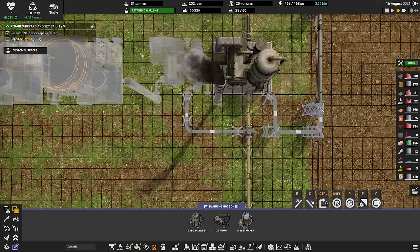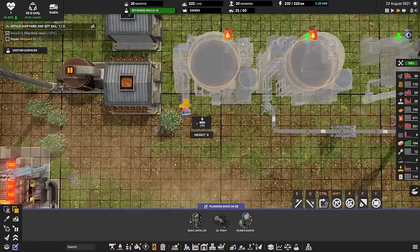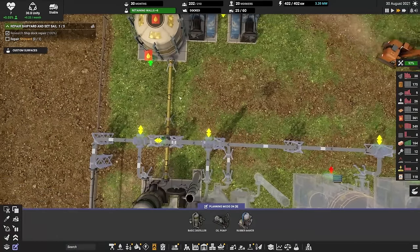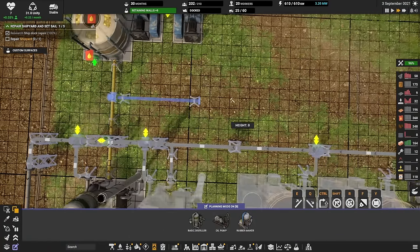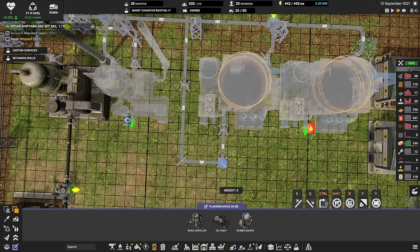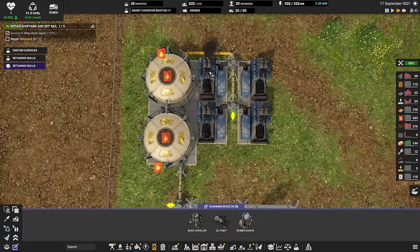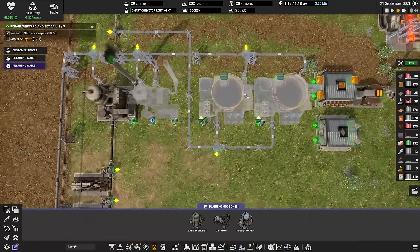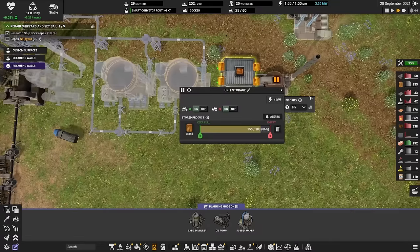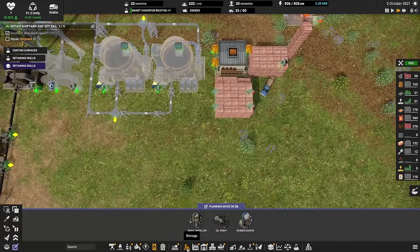So now we actually have an opportunity to do these kind of belts. This is also one of those cases where I could actually use the new... I think I have to. There are new vertical conveyors and that's something we want to do. Let's get that down. So let's try the new vertical conveyors — they're on the transports: flat lift, loose lift.